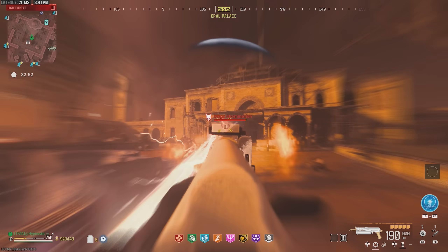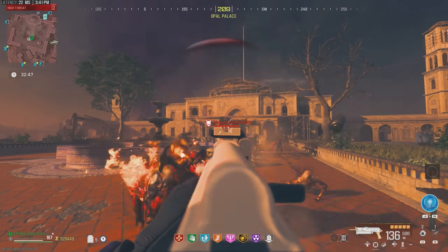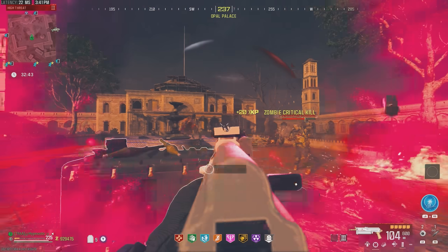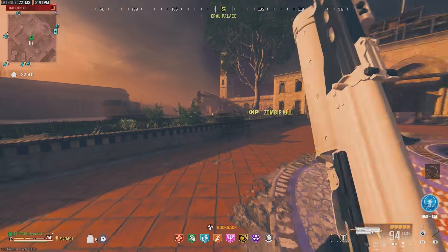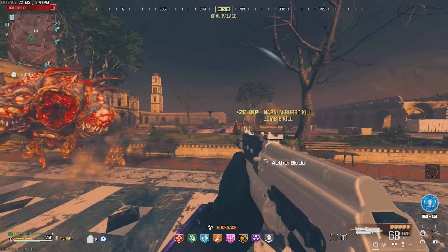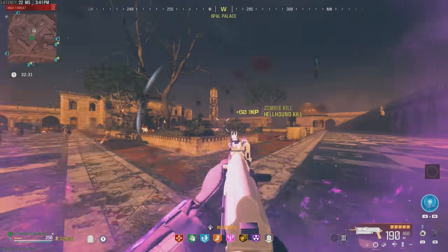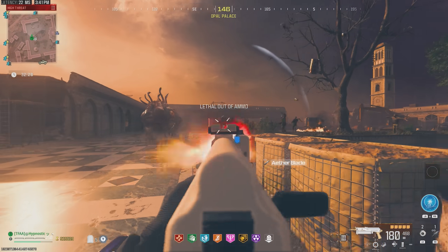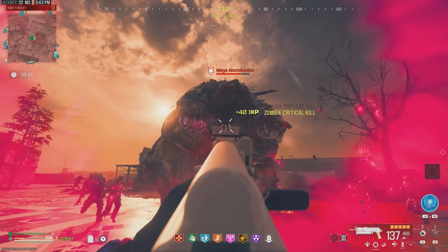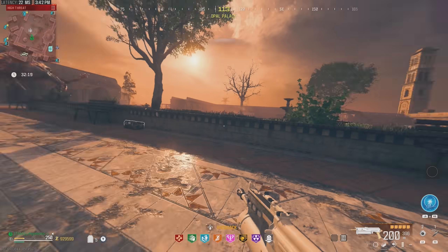We're here in the tier 3 zone with the Minibak Pack-a-Punched to tier 3. We're fighting off this roaming mega abomination — took off a lot of his health just from those few shots. Damage output on this thing: 10 out of 10. Look at this reload speed — that's crazy. Look at how quickly we're ripping through zombies. Mobility is a 10 out of 10 as well — of course it's an SMG, so you'd expect to be very mobile.